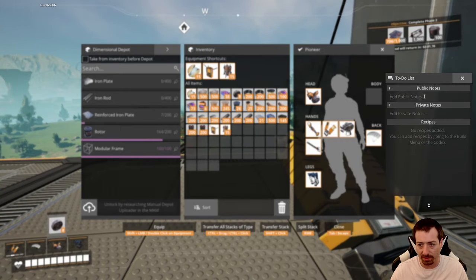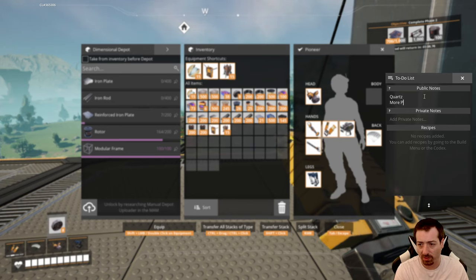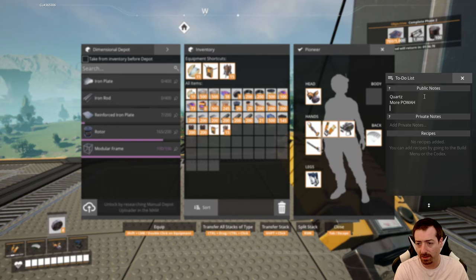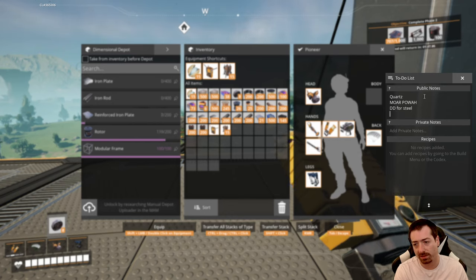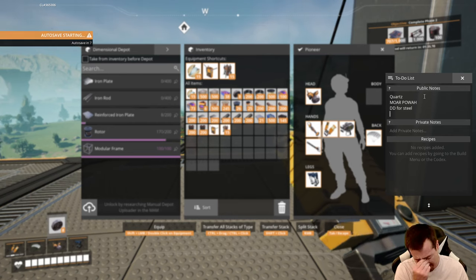Let me make some notes. Quartz. More power. Dimensional depot for steel — I'll just call it 'Double D for steel.' Those are the main things. I think those are the main priorities right now.